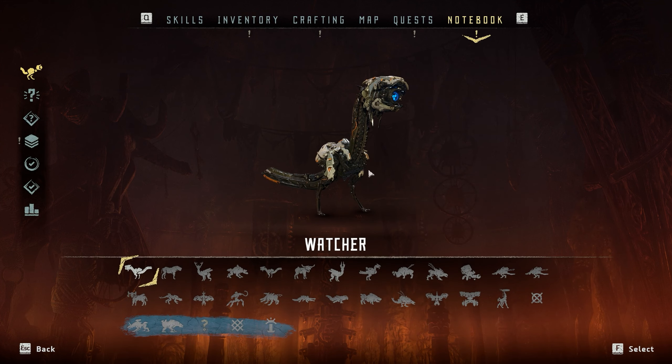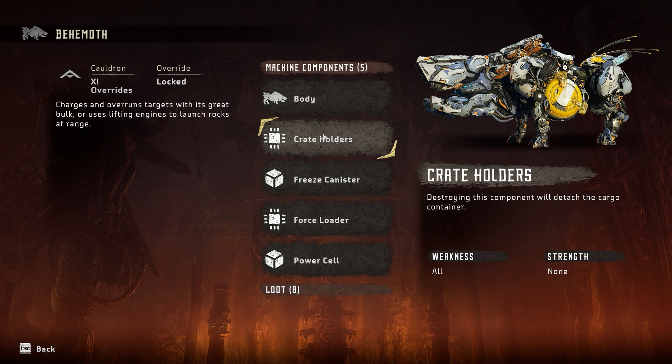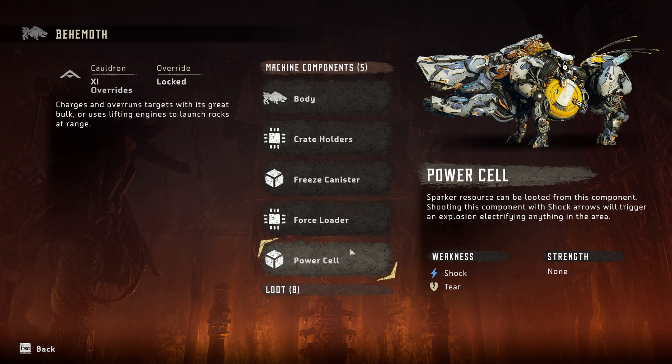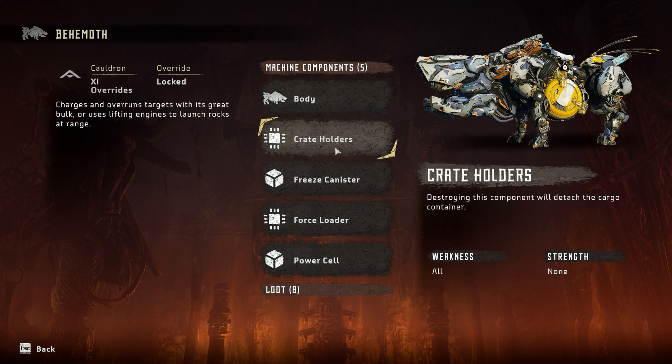Looking at the notebook for the behemoth's machine components — its body doesn't have any weakness, but the crate holder is a good target because it has all the weaknesses. It also has force loaders with tiered weakness and power cells which can create a shock blast using shock arrows. There's also a freeze canister which creates a freeze blast, making the enemy weak so it can be taken down easily by attacking its crate holders.